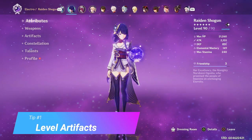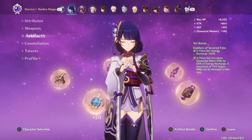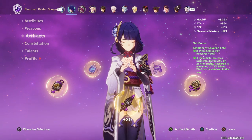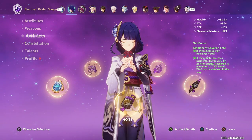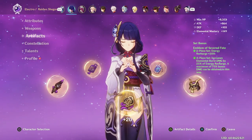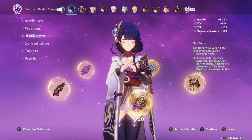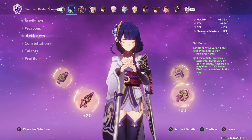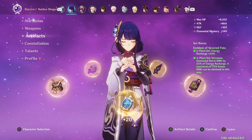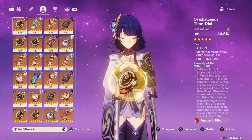Tip number one is something I noticed after helping a couple friends with their account recently. They had just started the game and were not leveling up their artifacts — they had a bunch of purple and blue artifacts all at plus zero. Yes, you do want to wait until at least AR 40 to 45 to begin farming artifacts, but in the early game leveling up a couple purple or even blue artifacts can help you out massively. Sometimes you have to level up what you've got.